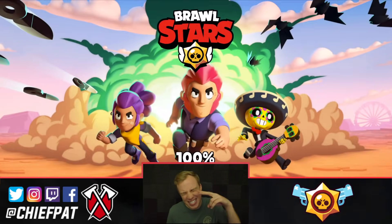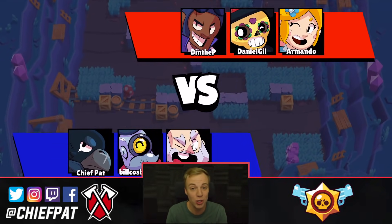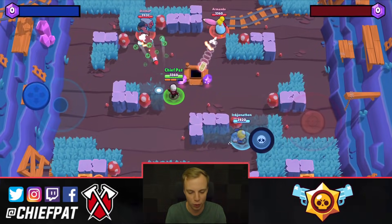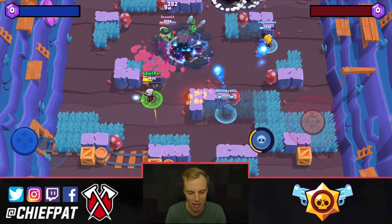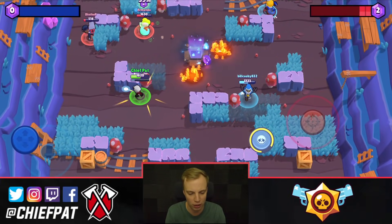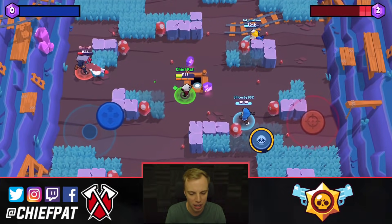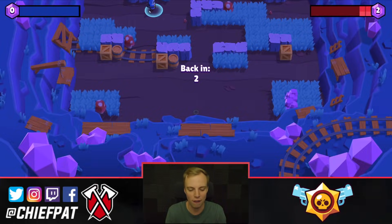Let's hop into some gem grab with our second legendary brawler inside of Brawl Stars — and that's going to be Crow. Crow's so much fun to play. Crow's attack actually does damage over time — it poisons your opponents and makes it really difficult for them to start healing again. Crow is really squishy, so if we get hit by these Brock and Piper shots we're going to end up getting smacked. Let me go ahead and keep poisoning. Piper's running forward like a savage but I missed that Brock poison — otherwise it would have been clutch.